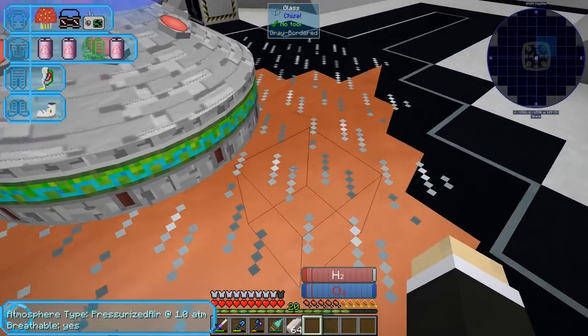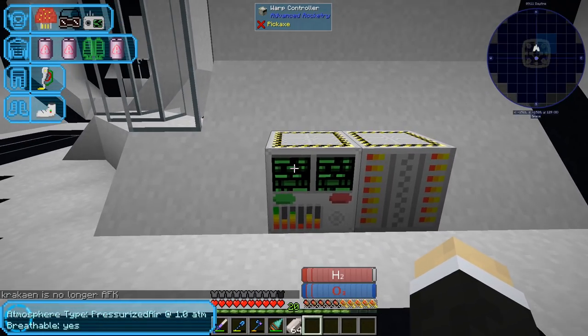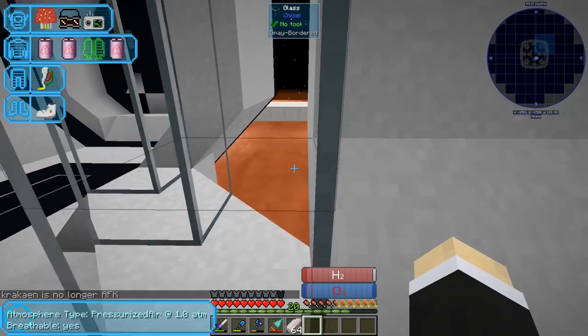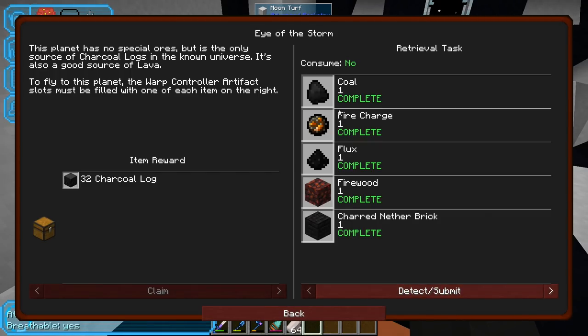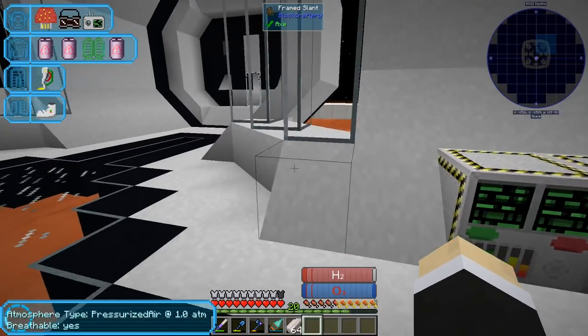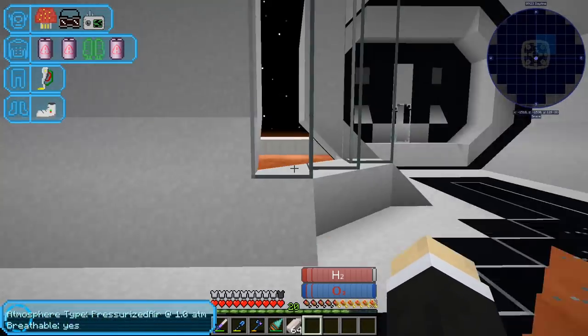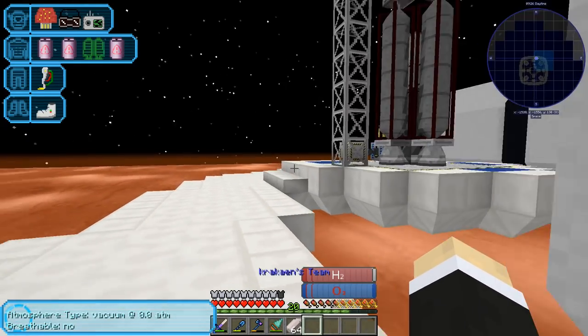Ladies and gentlemen, I finally was able to reach the stupid planet. As it turns out, in the newer version - I just checked, I haven't upgraded my server yet - there was an issue with the quest. The thing that happens is it's not coal, it's charcoal, and it's not firewood, it's lava wood. Once you change these two in here you can reach the planet. So the next thing is going on the planet.